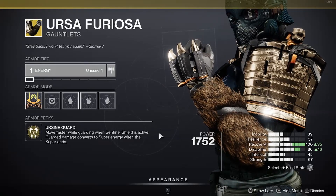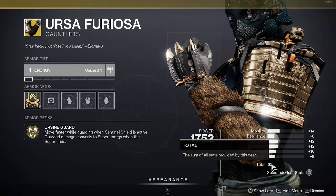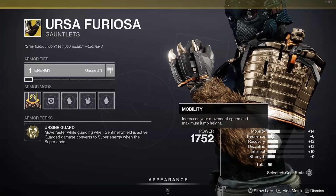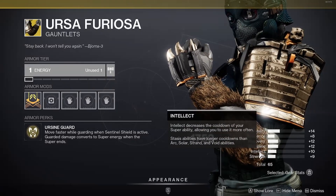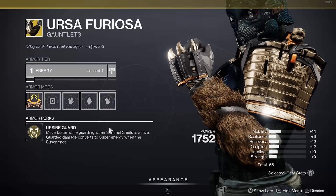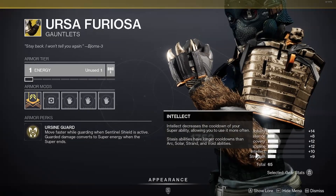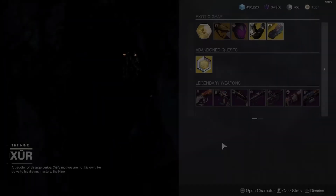The total stat is 65, and it's fairly well-rounded with similar stats across the board. What you're really looking for is Intellect, because the faster you get your super back means you're going to use Ursine Guard more, which means you'll get your super back even faster — it's all a cycle. The Intellect is pretty high at 10, so if you don't have Ursa Furiosa, I suggest getting this one.